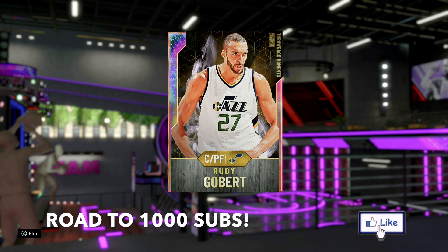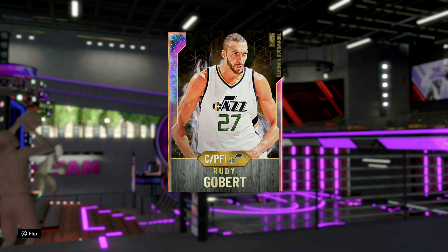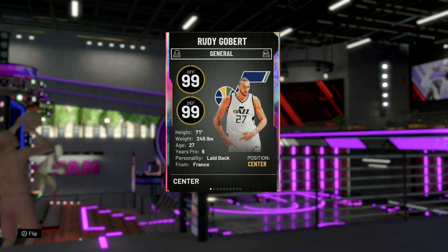If you're new to the channel, hit that subscribe button, hit that like button. We're a day late on these Throwback Moments — I've been working about 48 hours straight, got about two, two and a half hours of sleep. So go ahead drop that like, man, we out here grinding. Rudy Gobert, seven foot one, not known as much of an offensive player but he's a defensive beast — we'll see how this card can do.